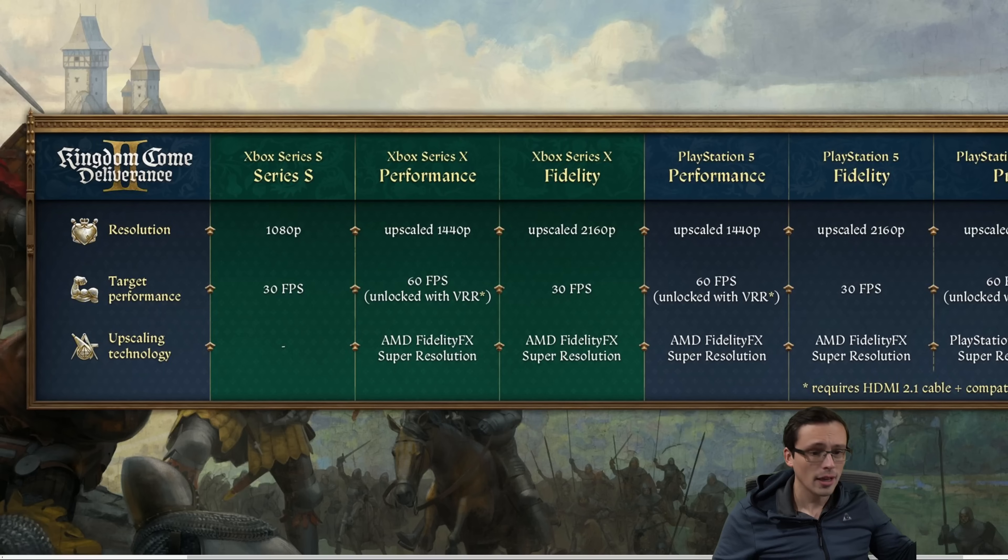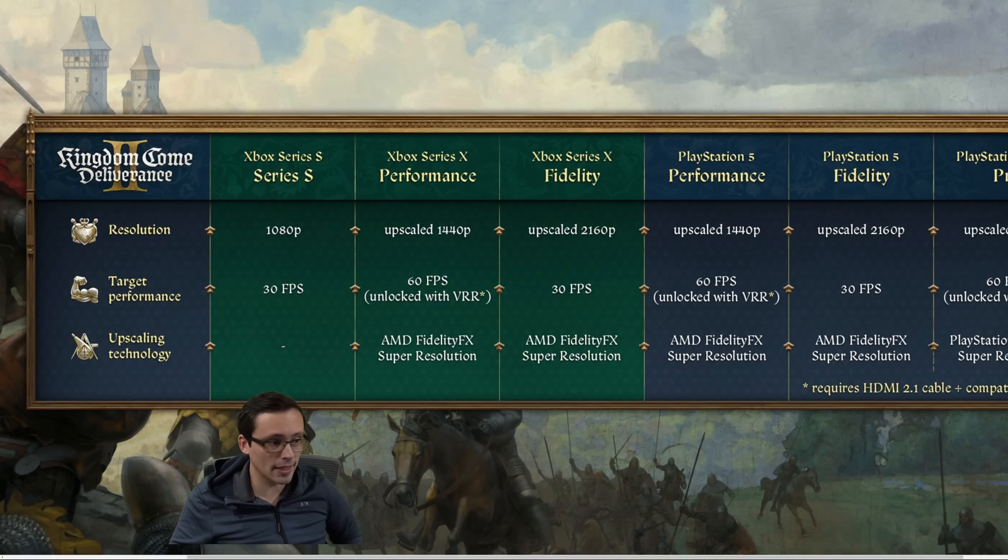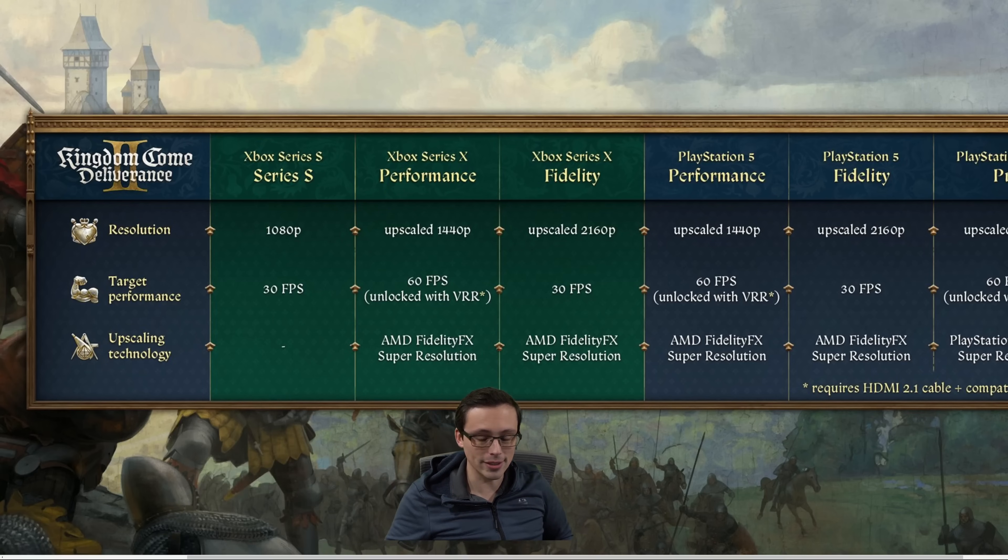Let me know in the comments if you want me to benchmark this. We can also take a look at the console specs. The Series S is targeting 1080p 30. The Series X has a performance mode targeting an upscaled 1440p output at 60fps unlocked with VRR — that might indicate it drops below 60fps, possibly due to CPU bottlenecks in certain areas. You can downscale resolution to relieve GPU load, but CPU bottlenecks are a harder optimization issue to solve.